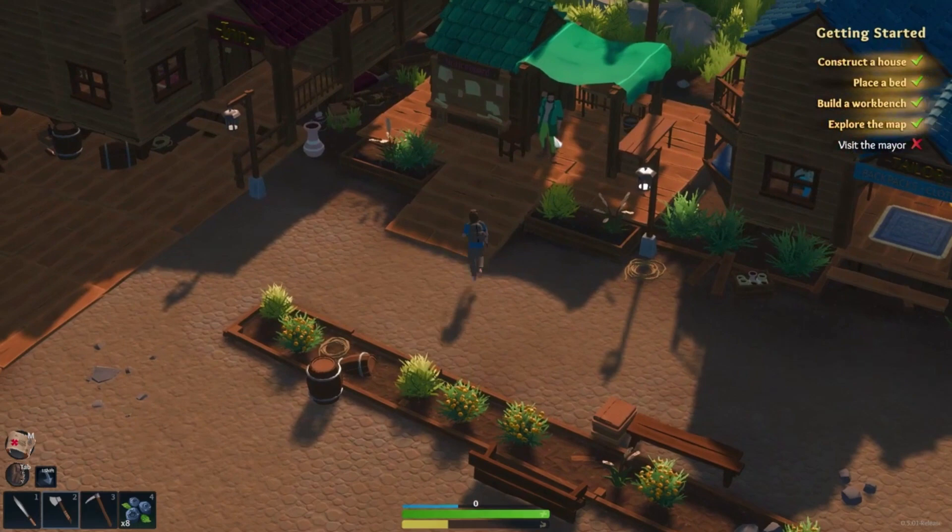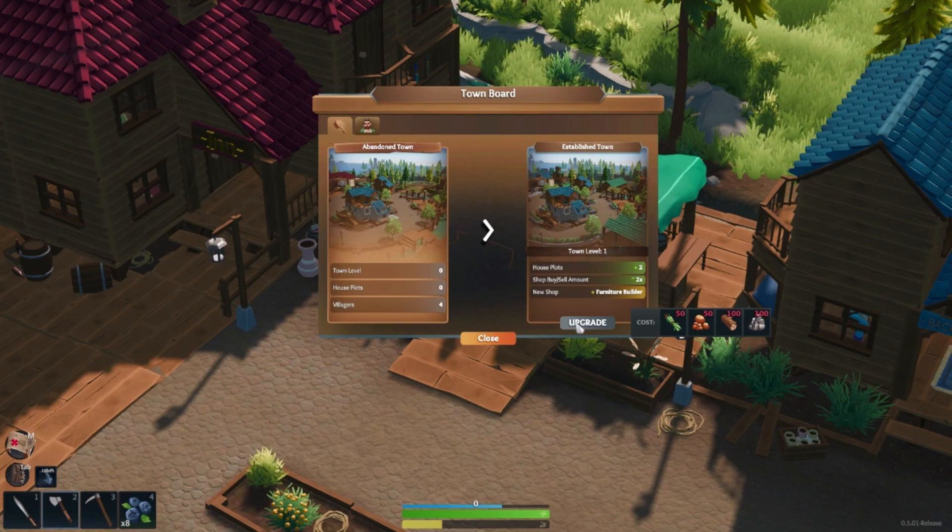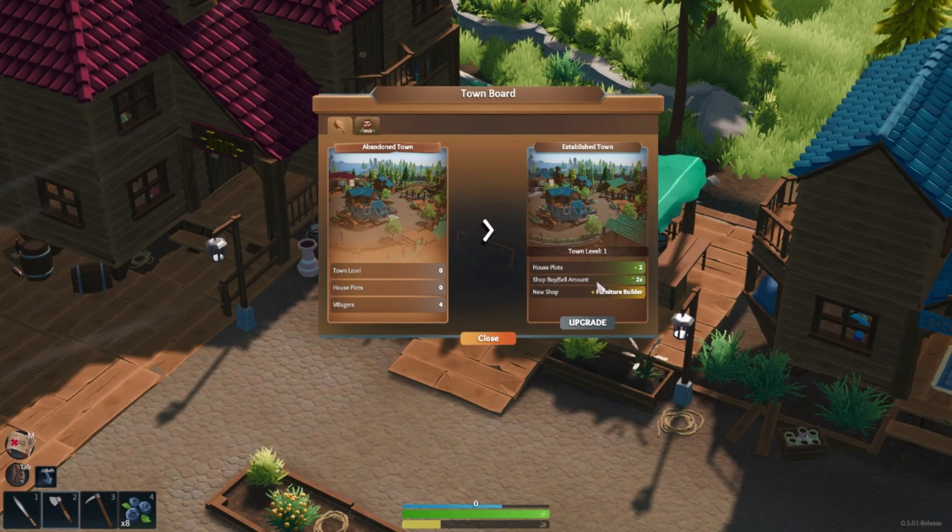We've completed our Getting Started quest. Let's have a look at the notice board — this is an important thing. You can actually upgrade the town. If you hover over the upgrade button, you can see it costs 50 reed fiber, 50 clay, 100 wood, and 100 stone to upgrade. You'll get access to a new shop, the furniture builder, and the buy and sell amount doubles. There's also access to two more house plots.